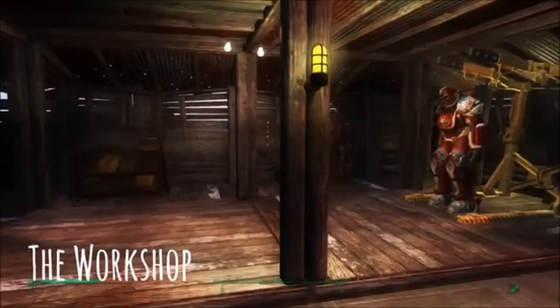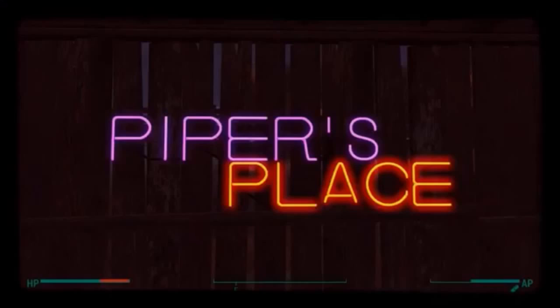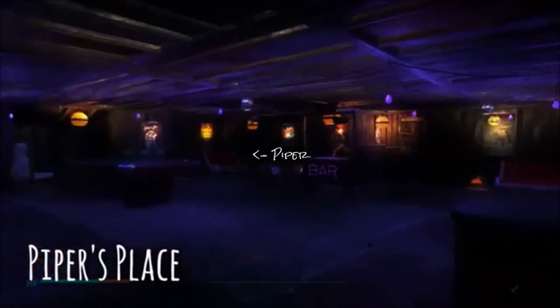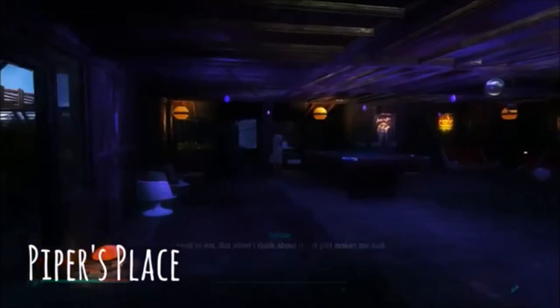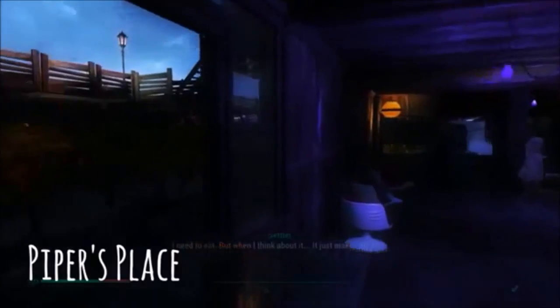Next is the workshop — pretty basic, it was an early structure that I had made. Down here we have a little bar called Piper's Place, and this is where Piper works. I took a chance on the purple light bulbs — I just wanted to make it look nice. I might change it to yellow, but I really wanted to use the lighting options they give you.